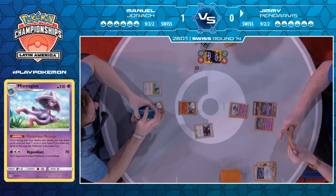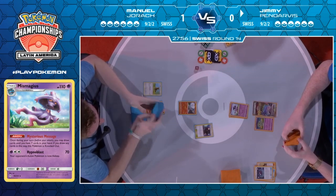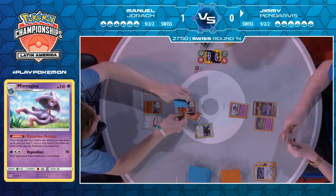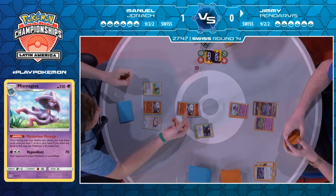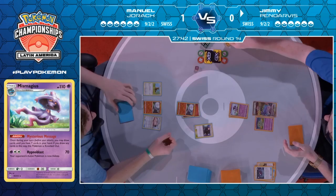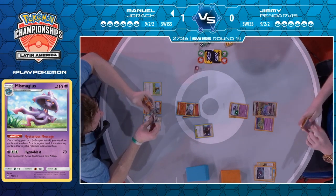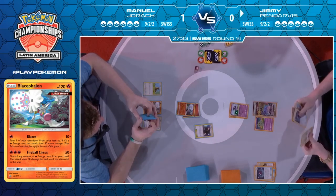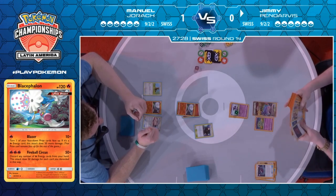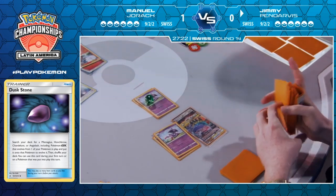The only sort of issue with not using Mysterious Treasure this turn is it means that Manuel starts with a bigger hand, especially because he had those additional mulligans, so he has a higher chance of having the Professor Elm's Lecture. But it doesn't look like he has much — just a bunch of basic energy cards. We just see a Blacephalon here, dealing 10 damage, and it reveals one of the Welders, which is a big deal — it tells him there's a Welder and where to grab it from. This turn has been very, very weak for Manuel.